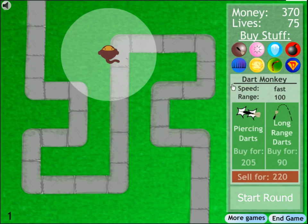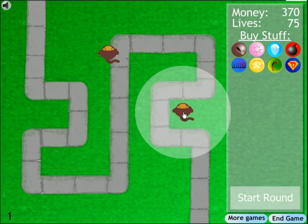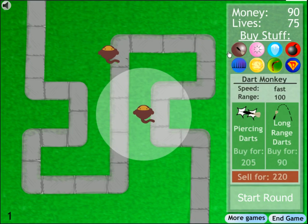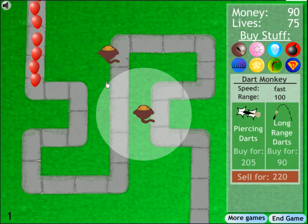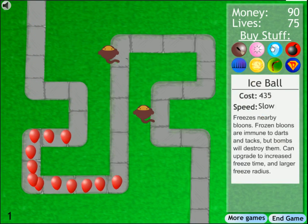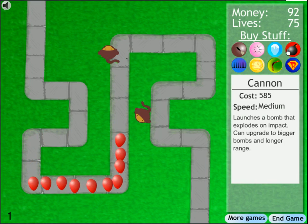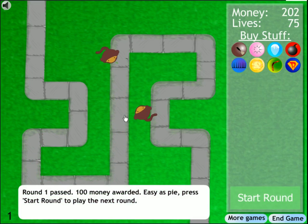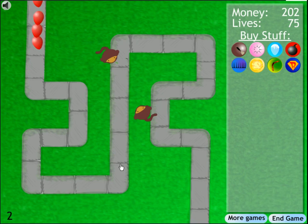So the towers are largely monkey-based and pretty simple. You have your basic dart tower that does one damage, and you have area effect, slow, and bomb towers — but you'll see how they get very unique later on. You're noticing that the enemies are Bloons, plain and simple, and this is why this game is very, very unique.